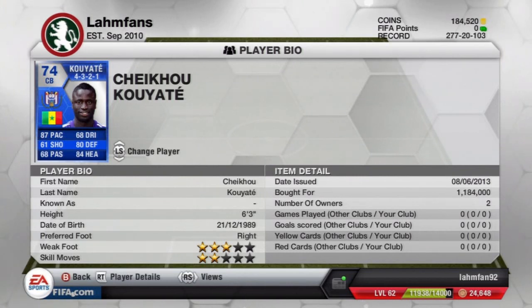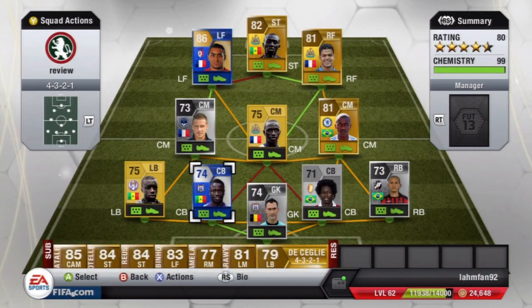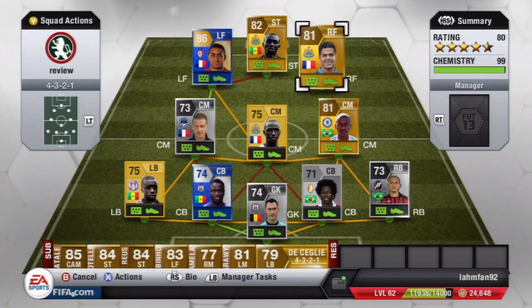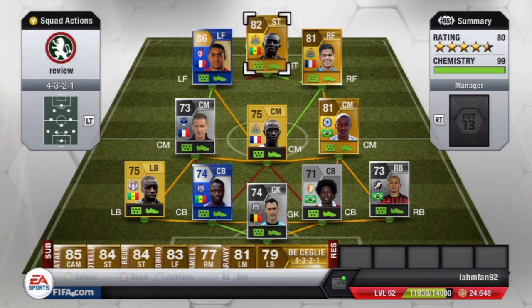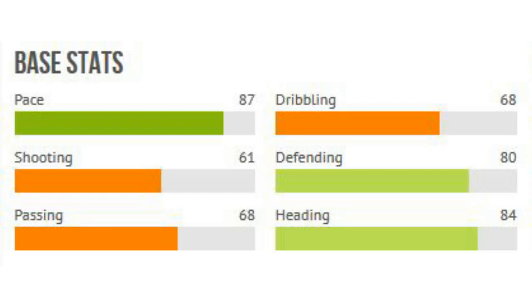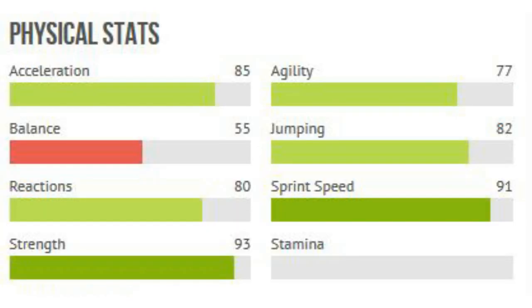Paid 1,184,000 coins for him. 6'4" tall, 3-star weak foot and 2-star skill moves, but not too important on a center back. Playing him with Proto and Kanu, then the left back is Mbengue. The center midfielders are Sertic, Sissoko and Ramirez from Chelsea, and up front Ben Arfa, Papis Dembasise and Dimitri Payet, the team of the season version. Pretty nice team overall, and his card face stats are ridiculously good for a silver player: 87 pace, 80 defending and 84 heading, also not too bad passing and dribbling — very high rated overall.